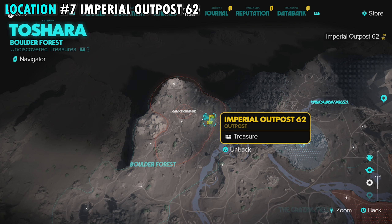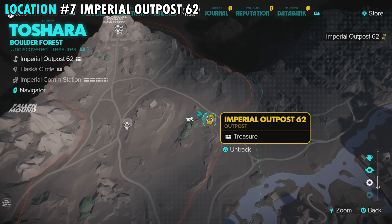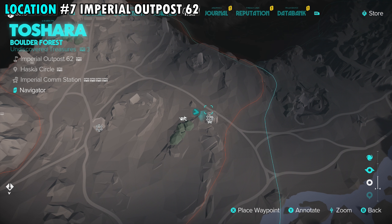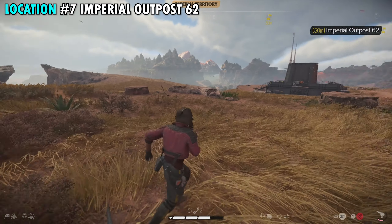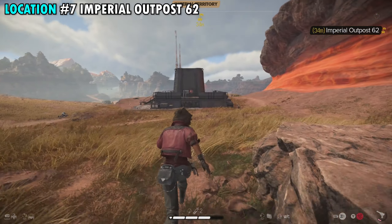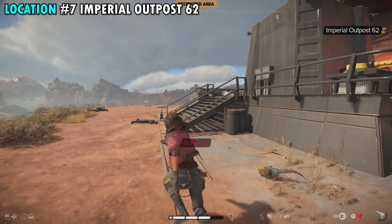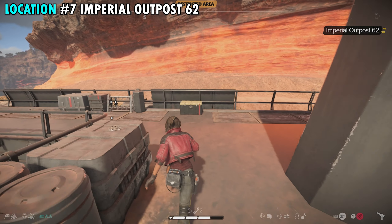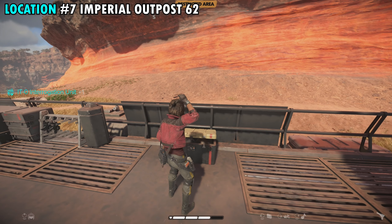Our next treasure is on the northeastern side of the Boulder Forest at Imperial Outpost 62. You can see that location as we zoom in — there'll be a marker on your map and a single building. Again there will be a couple of enemies guarding it. Once you take them out, the container is on the back side. Go up the stairs, take a left, go all the way to the back, override the lock, open it up, and you'll get treasure number seven.